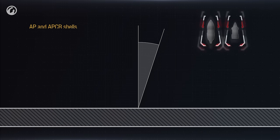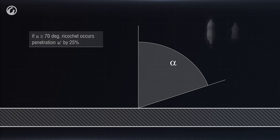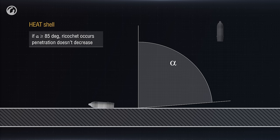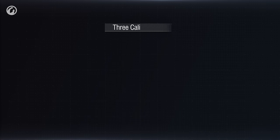Talking of ricochets: AP shells and APCR shells ricochet at an angle of 70 degrees or more, losing 25% of their penetration capability. HEAT shells ricochet at an angle of more than 85 degrees with no loss to their penetration capability. HE shells don't ricochet at all.